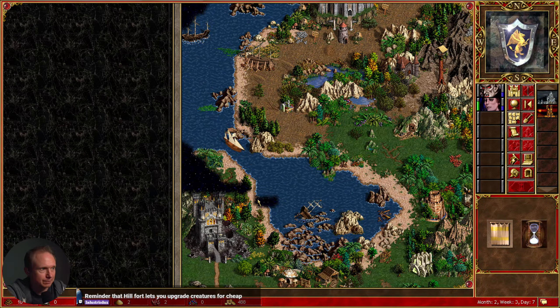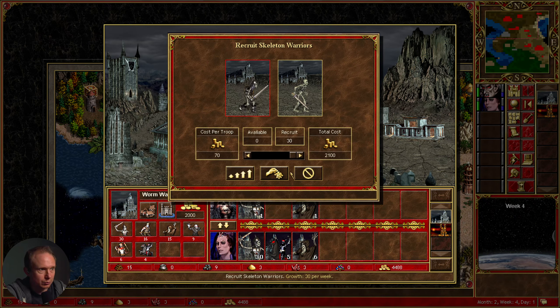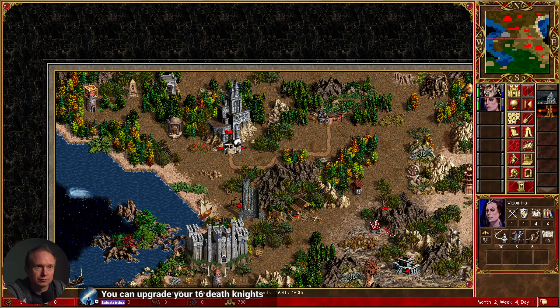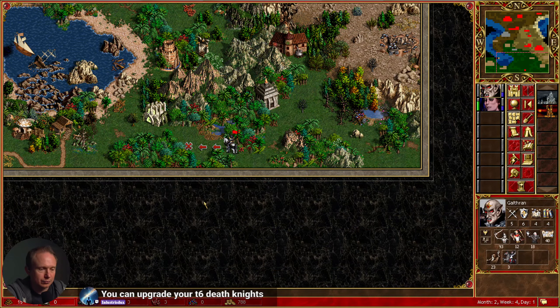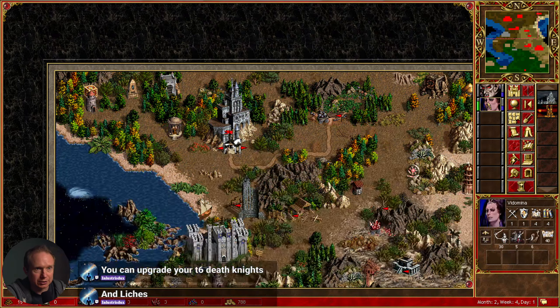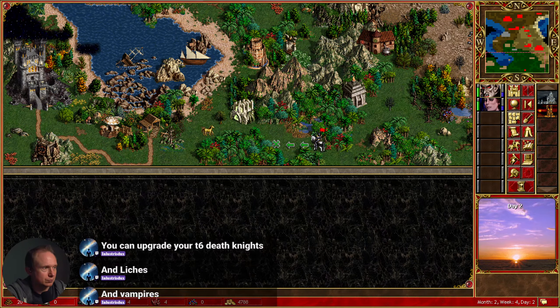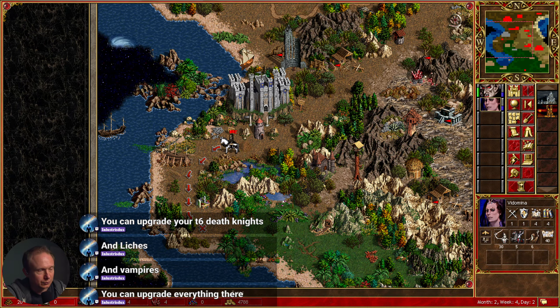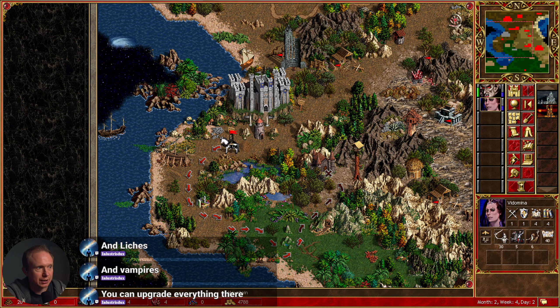Hillfort lets you upgrade units for cheaper — oh yeah, where was that? That's a long way away — we don't really have a foothold where I think we can utilize that, but it's a good reminder. More recruitment. Our death knights — that's a smart idea. I'm not sure we're gonna get there in time, but that was accessible from this side. Let me move up like this — we may end up doing a fight with this guy, or they might run away.